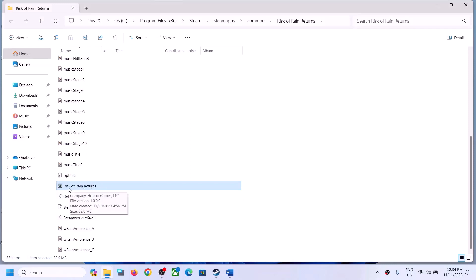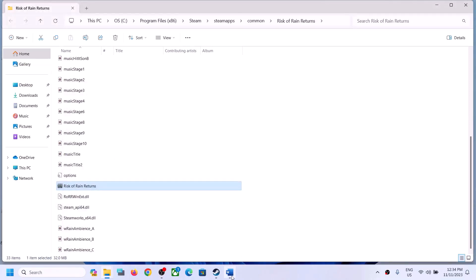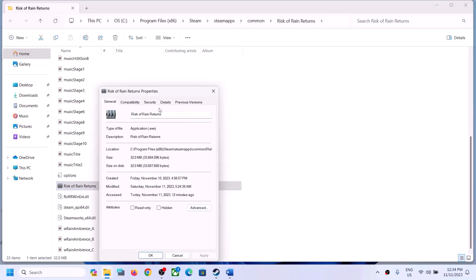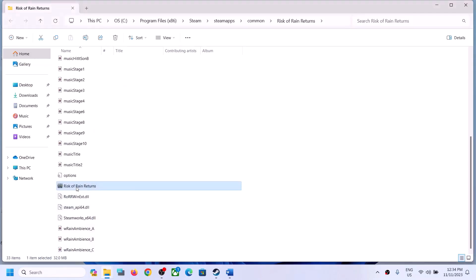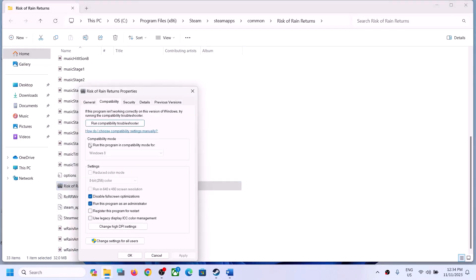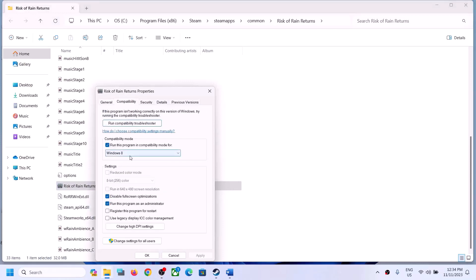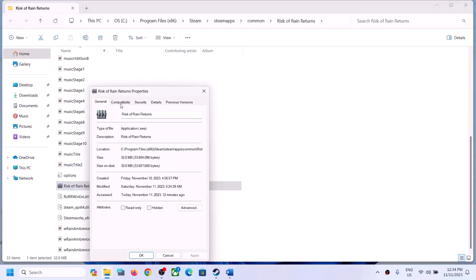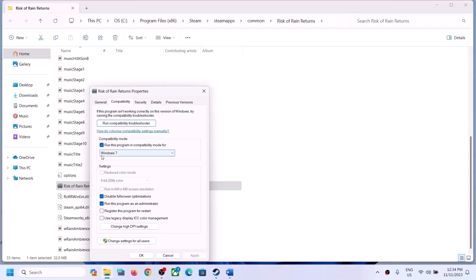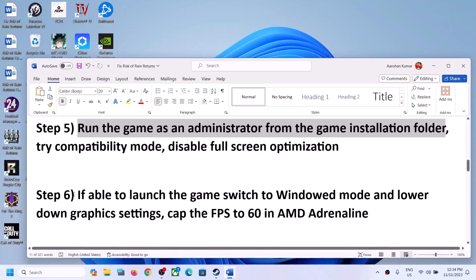Instead of launching from Steam, launch directly from the game installation folder. If that does not work, right-click, select Properties, and put a check on 'Disable full screen optimisation,' then Apply and OK. If that still does not work, go to Properties again and try compatibility mode — select Windows 8, then Apply and OK. If still not working, try Windows 7. If none of these work, uncheck all those boxes and follow the next step.